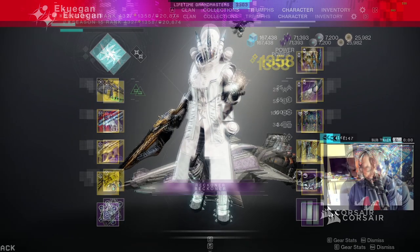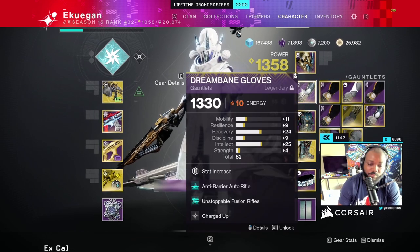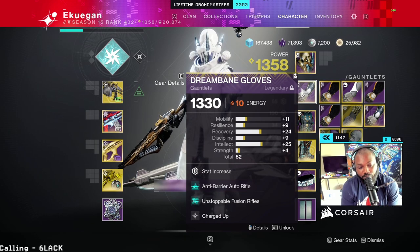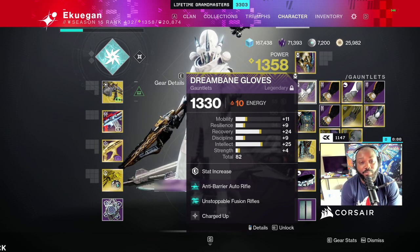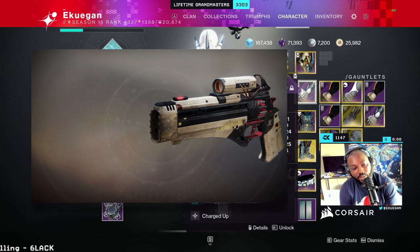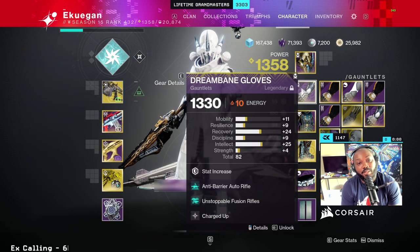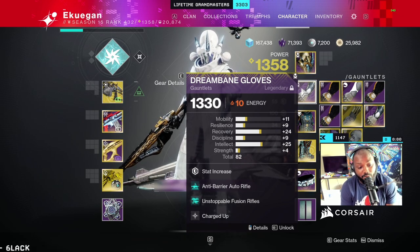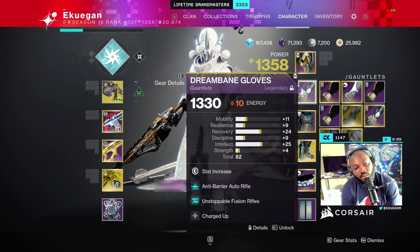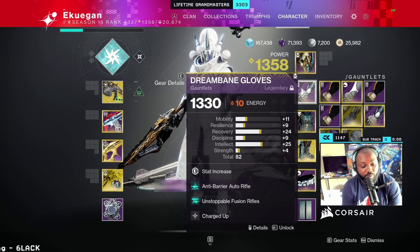First, Arbalist is not bugged. You might say, 'EK, it says linear fusion rifle is Unstoppable.' Yes, fusions and linear fusion rifles are Unstoppable, but there's a rule: when a weapon already has an intrinsic champion perk, you can't put anything else on it. Perfect example — Ariana's is a hand cannon and you can't do Unstoppable on it because it already has Barrier. Arbalist will be getting Anti-Barrier in the December update with the 30th Anniversary, so Bungie already has a net coating on the weapon, meaning you can't run Unstoppable on it.